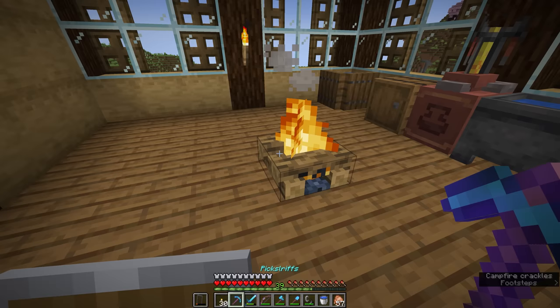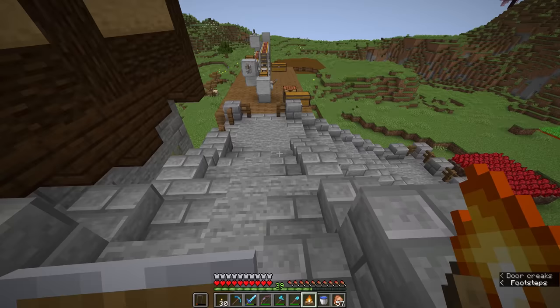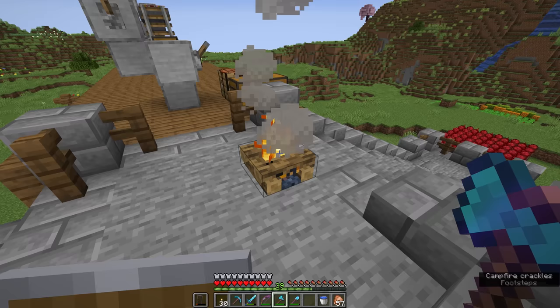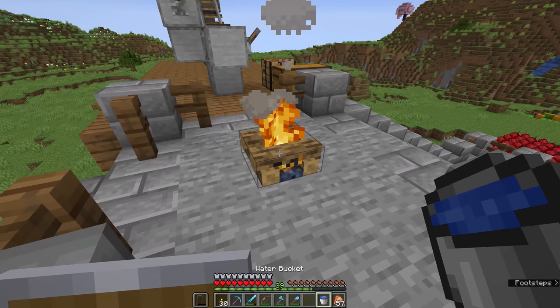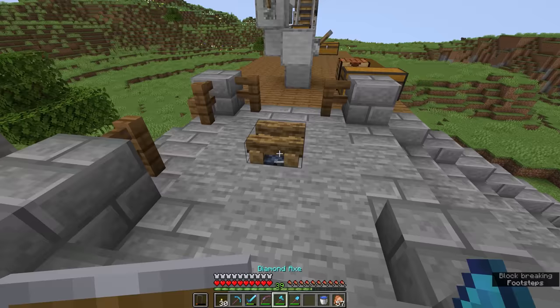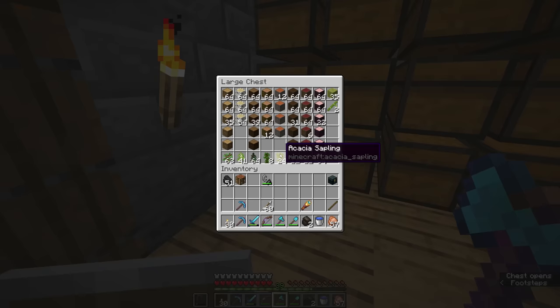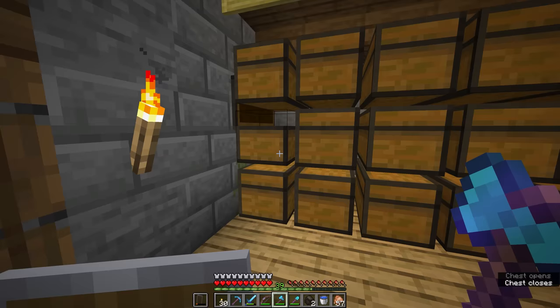You can relight a campfire using a flint and steel, though be careful if doing that inside a wooden house. To pick a campfire back up you'll need a silk touch tool — ideally an axe. This returns the campfire to your inventory as a lit campfire block; if you put it back down it will stay lit, and even if you extinguish it and pick it up again, placing it will relight it. If you break the campfire with a non-silk-touch tool you'll just get two charcoal back.